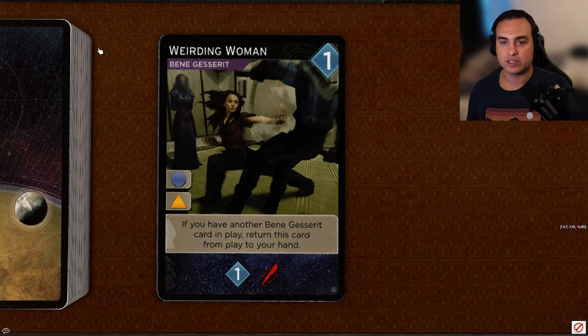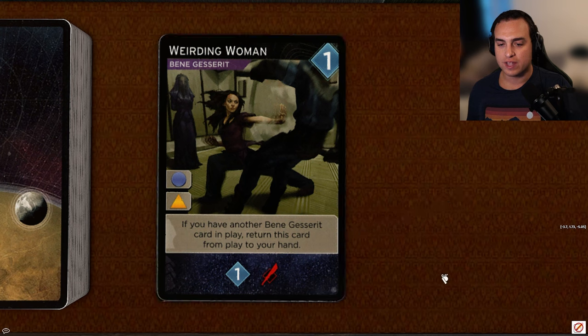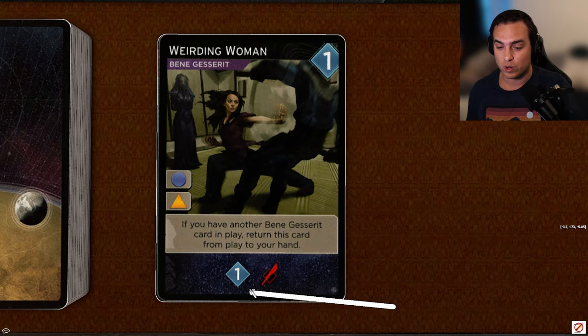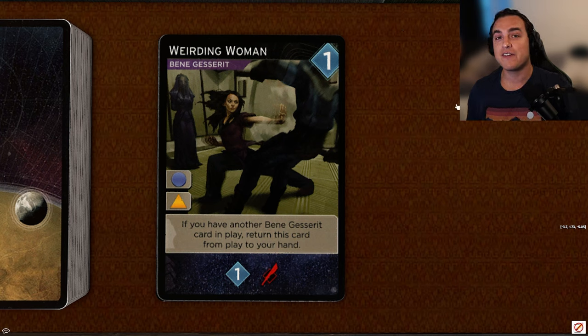Next up, Weirding Woman, another one-cost card — Bene Gesserit with access to blue and orange. If you have another Bene Gesserit card in play, return this card from play to your hand. It reveals for one persuasion and one dagger. I think this might be the worst card in the game. The Bene Gesserit tag is not as strong in this game, you're not getting as strong Bene Gesserit synergies between cards. Even if you get the ability off, getting one persuasion and one sword back isn't good enough. I find this card goes unpurchased the entire game. I'm going to give this the first F of the video.